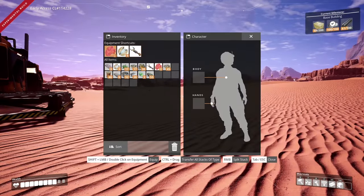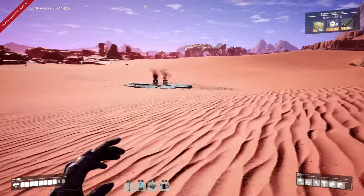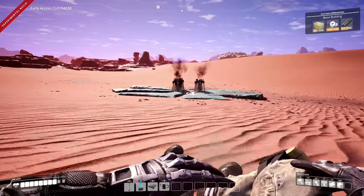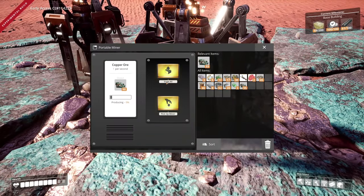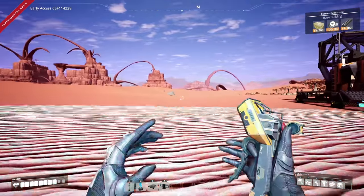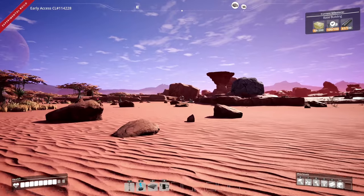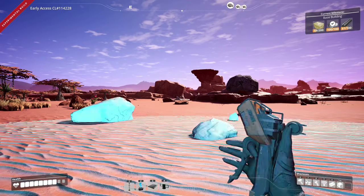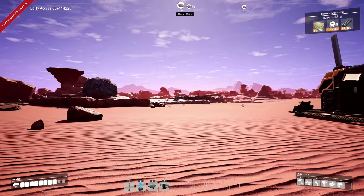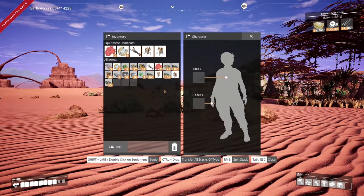I realized that equipment shortcuts and the regular inventory share the same items — it kind of prioritizes the most useful items at that time. I'll probably take two of the miners. We also need some iron; let me scan for that. Looks like we're surrounded by a few deposits — iron is right there.